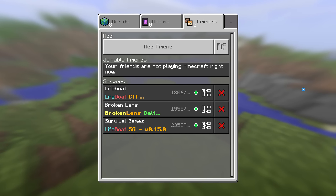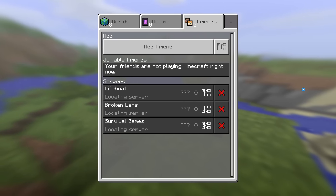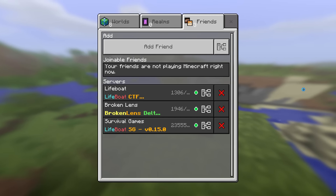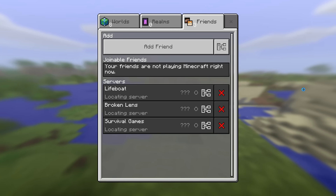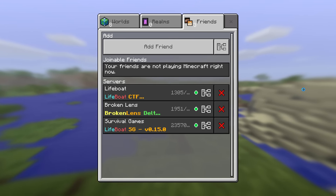The second point with servers is that you might experience some glitches. If you watch that Hunger Games video, you'll probably see some glitches as well, because those servers aren't designed for Windows 10. Even though Minecraft PE and Windows 10 Edition are really similar, they're still not exactly the same, and I experienced some glitches while playing.